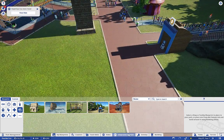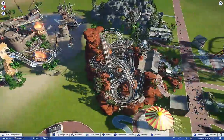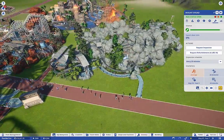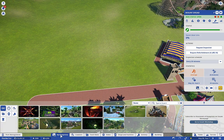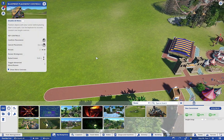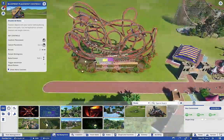Now we're going to do another custom coaster. I like showcasing some of these phenomenal coasters that the community is building - the amount of time and effort that goes into these is just a labor of love. This one is called Boa Constricted - it's a compact coaster with a pretty high excitement rating, medium fear, and medium-low nausea. It is extremely compact and very twisty.